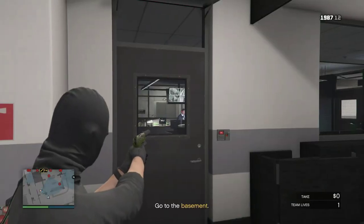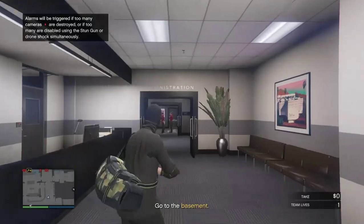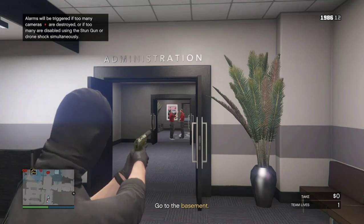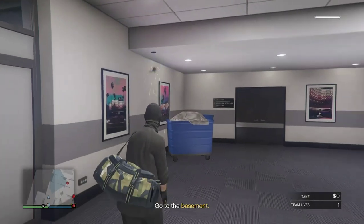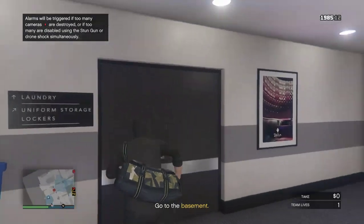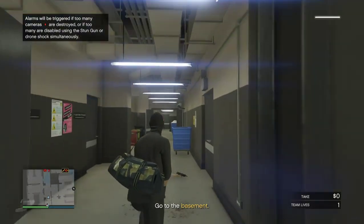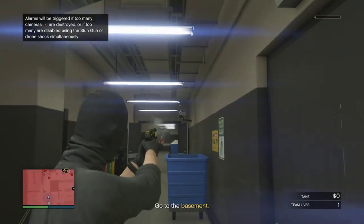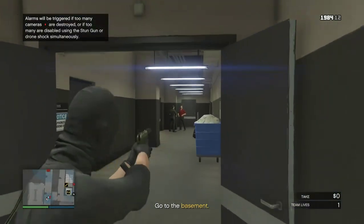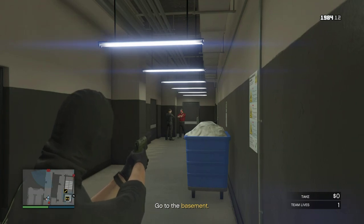Quickly around the corner, use your stun gun again to take out that camera. When you go through this door and your teammate through the other door — as you can see on the minimap — shoot the two people in that room, then go alongside and shoot the two people over here. If you're quick enough, you can take out that camera and shoot the guy as he's walking past — it's about a minute time saver.